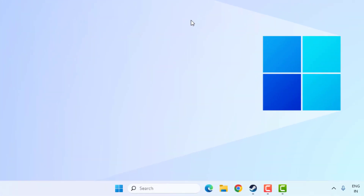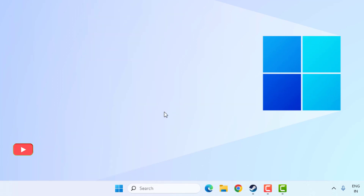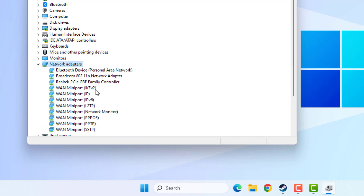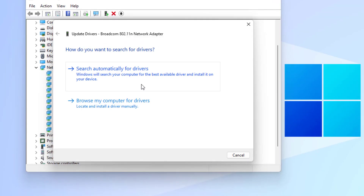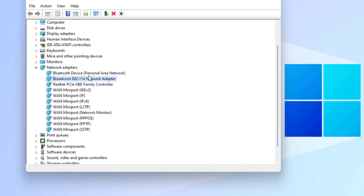Method number three: right-click on the Start menu and click on Device Manager. Select Network Adapter and double-click to expand the option. Select the network adapter, right-click, click on Update Driver, and click on Search Automatically for Drivers. Then close the settings.